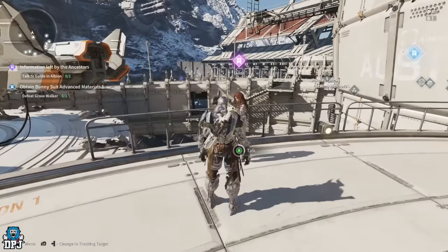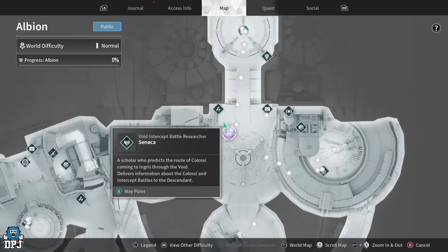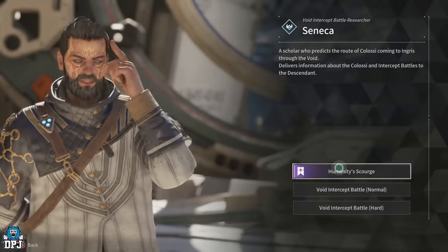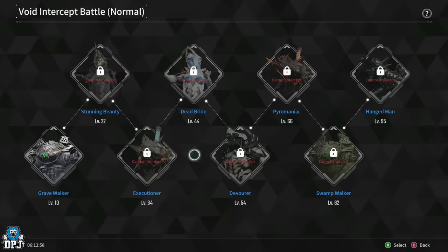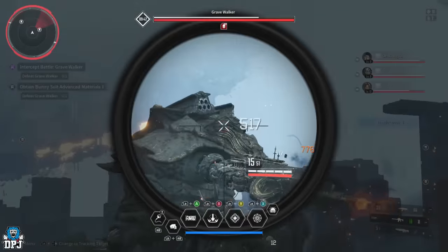From here, head back to Albion and talk to both Guide and Seneca. Clear out the dialogue and collect what's given regarding the information to push forward. Then pull up your map — bottom left of your screen you'll see the Void Intercept Battles. Select the Normal missions and load into the Grave Walker boss fight. You should probably go with matchmaking here.